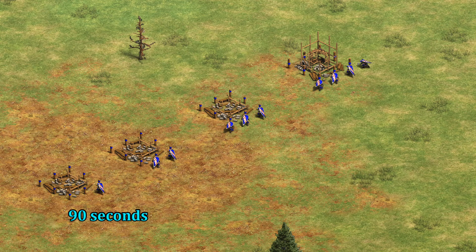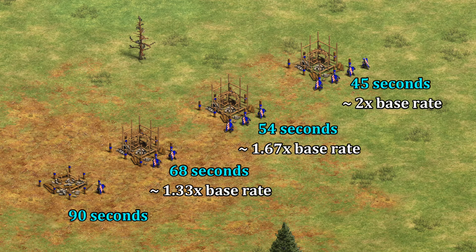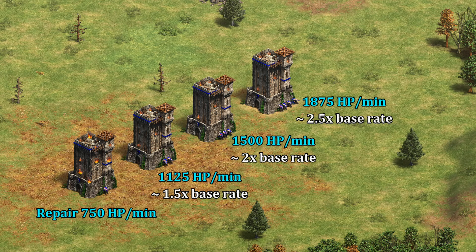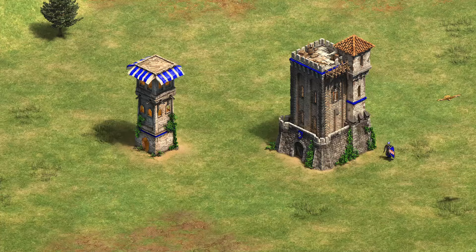All of the regular rules around building apply, with the first builder working at triple the normal rate, making each added builder contribute proportionally less overall. They're also repaired by Sergeants and Villagers at 750 HP per minute by the first repairer, and 375 by each additional one added. While it feels like there's a brand new mechanic at work here with Sergeants building, in a lot of ways they behave just like villagers.